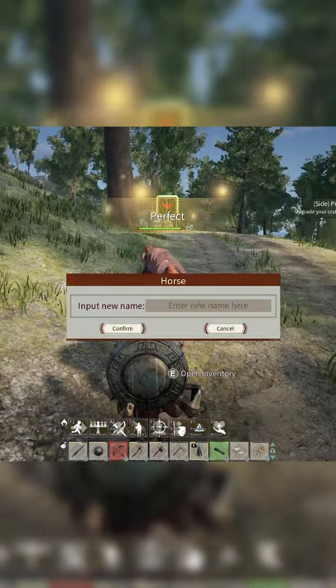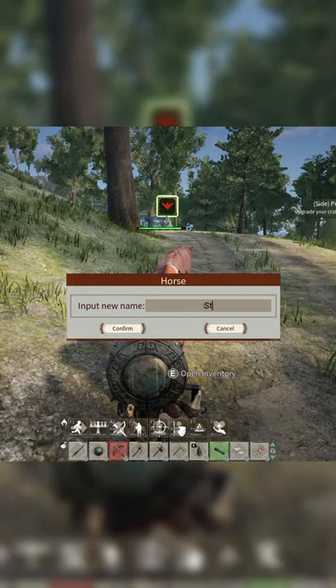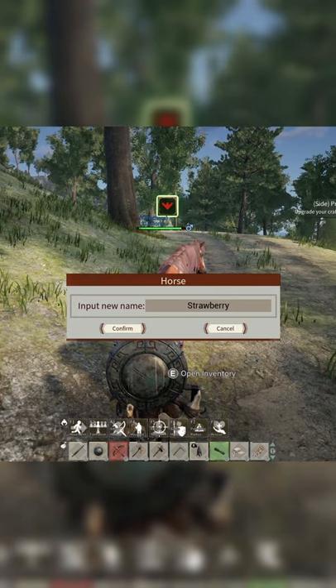Having a horse is very useful as they can hold way more items than the player can, and even pull a cart to increase how much it can hold.